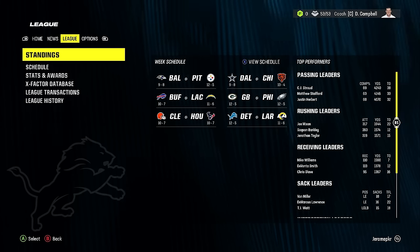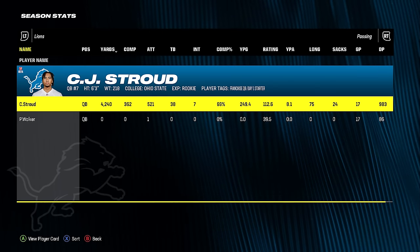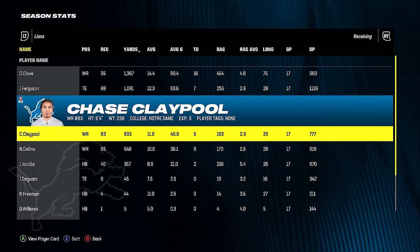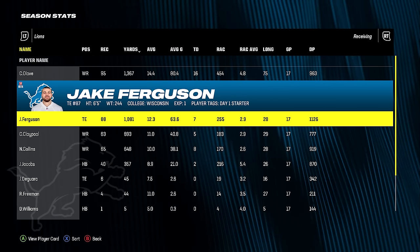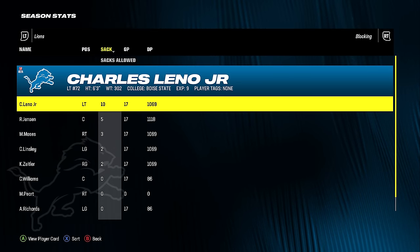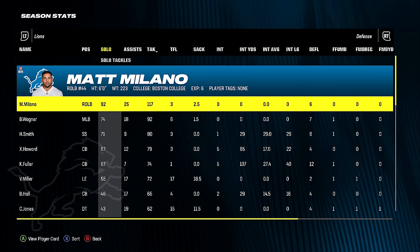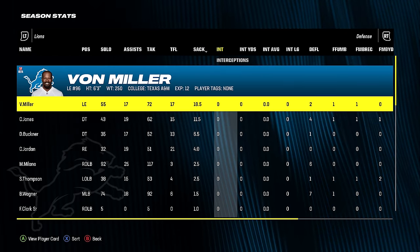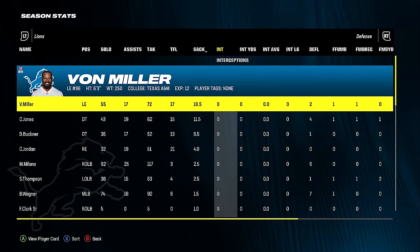CJ Stroud could have won MVP — 38 touchdowns, 7 interceptions, 4200 yards. Rushing Jacobs wasn't the numbers I was expecting but still very good. Ferguson was great. Nico Collins was basically useless — you almost never see him develop. Von Miller was amazing, Chris Jones was pretty good. DeForest Buckner and Jordan were pretty iffy. One of the biggest defensive fronts ever — 310, 295, and 287 pounds.